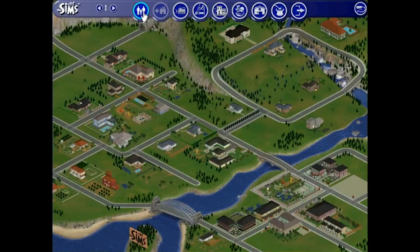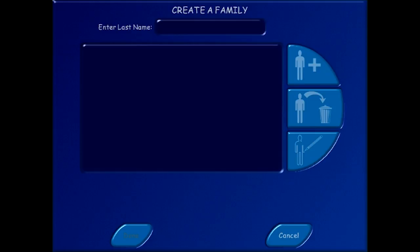So we're going to create a family. Create a new family. I never think of names. Foxworthy - not... Foxworthy! There we go.